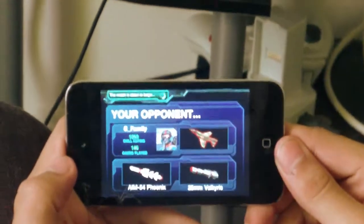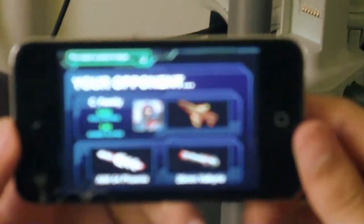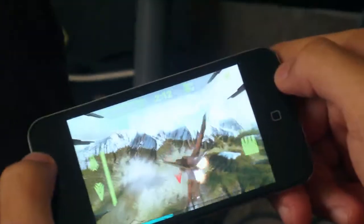So once you're ready, you click play now, go to versus mode, and auto match. Or you could play against a friend, but I'm not that popular. It'll tell you your opponent's details. So basically to control it, you tilt it, and you dodge missiles by sliding out of the way. It's kind of hard for me to control sitting here — this guy taking the video is making it tricky. I want to make sure you guys can see the gameplay.